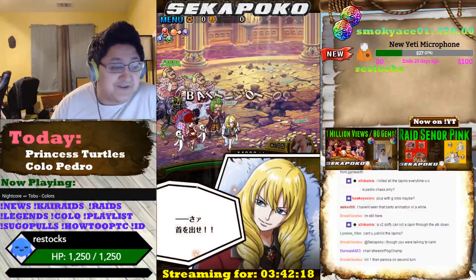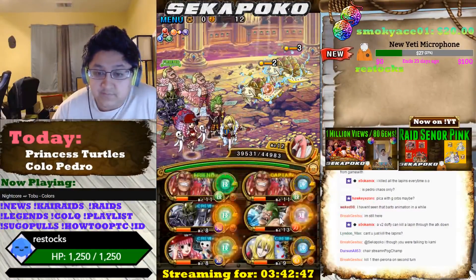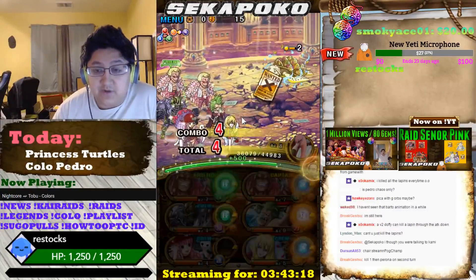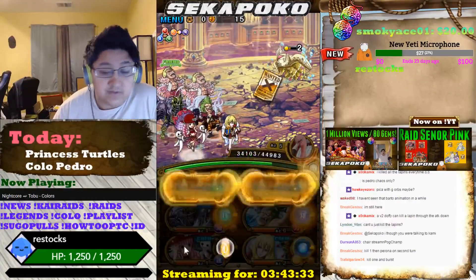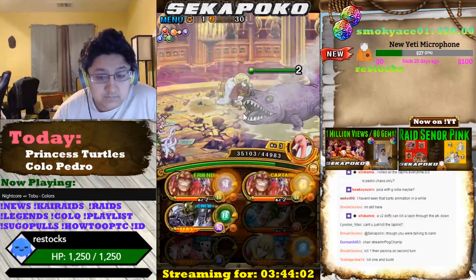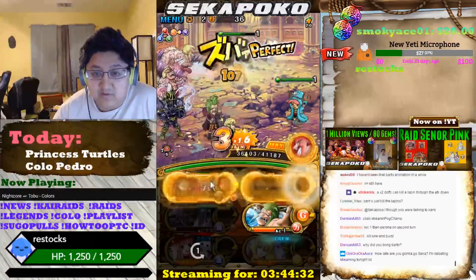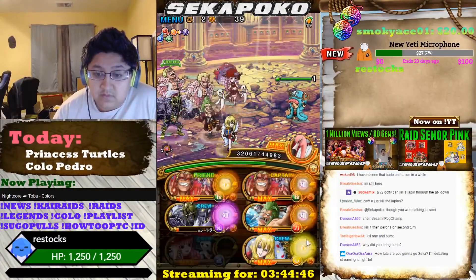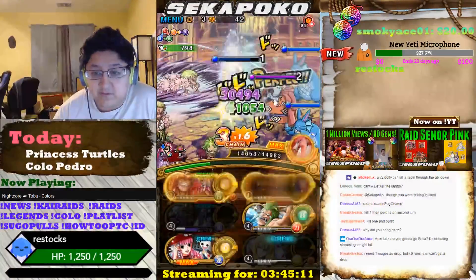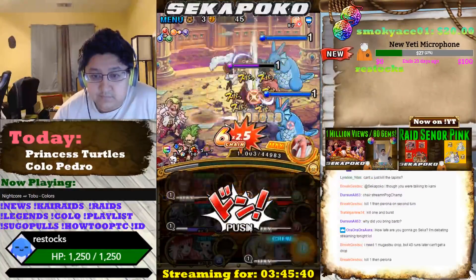This next team is going to be a V2 Dopey team. This team is really, really strong for this content if you're able to get good orb manipulation, which this team kind of gets just because of the passives. You're going to 100% need the new Swimsuit Perona as well as the new Bartow — you cannot use the Sai Bartow; you have to use Rink Bartow on this team. You're going to probably want to kill just one of the Lapins on stage four, and then take a hit on the second turn with Perona.